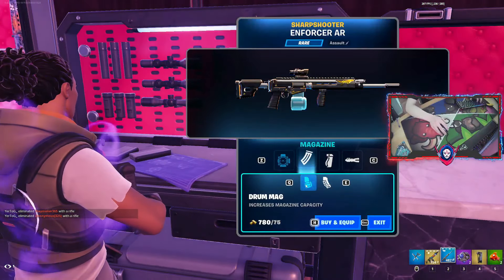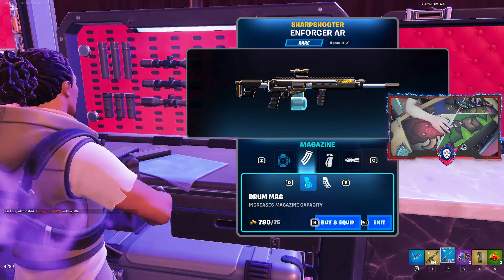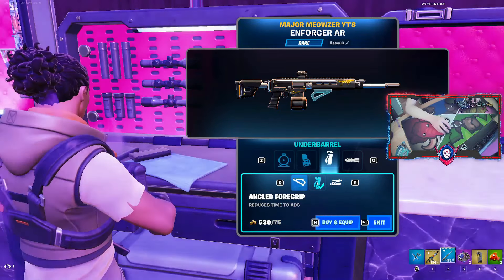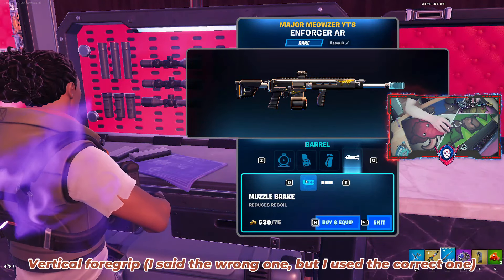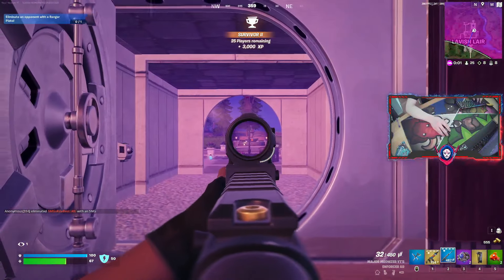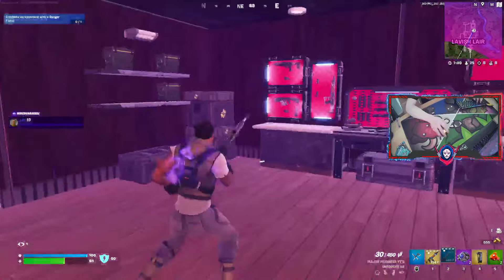I'm going to show you guys the best weapon attachments for your Enforcer AR. You're going to want the Red Eye Sight, the Drum Mag, the Angled Foregrip, as well as the Muzzle Brake. That'll just make it so it really lasers people, because there's no recoil whatsoever.